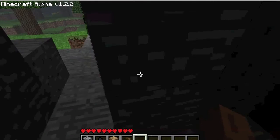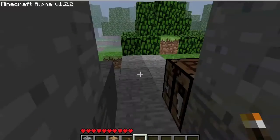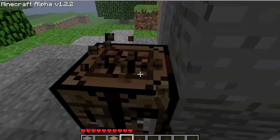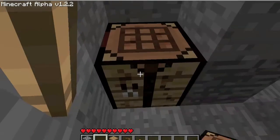So, let's make some light. You take a stick and put it there, and some coal and put it over the stick. And there we go, we got some light. Let's right-click to place it. And let's move our crafting bench inside. It's a bit better.